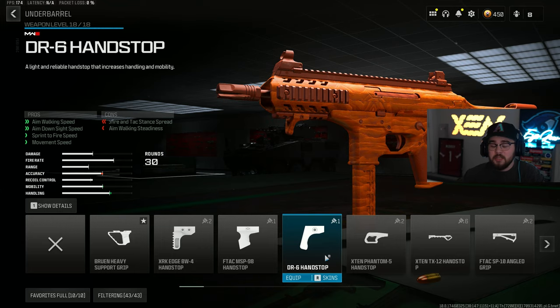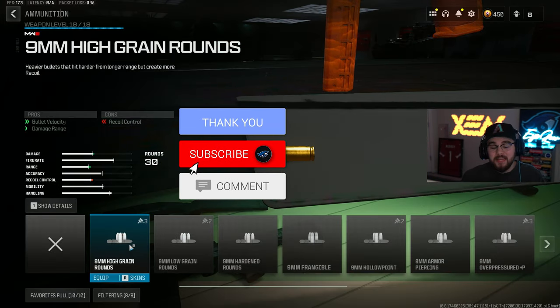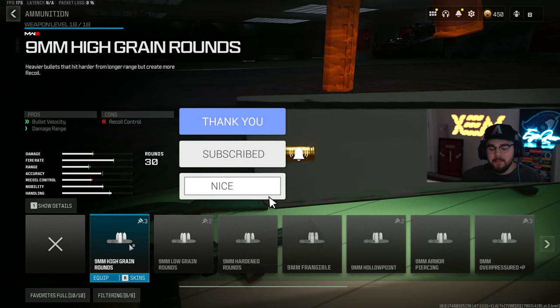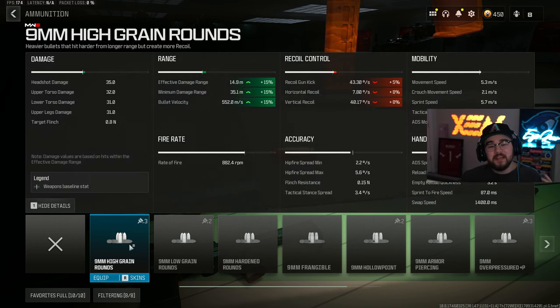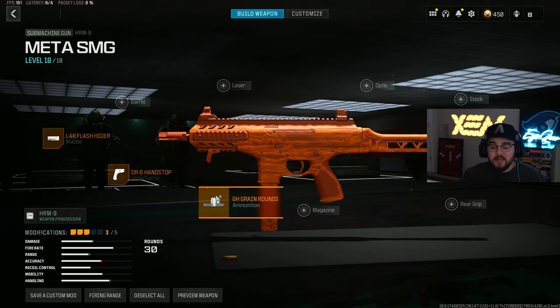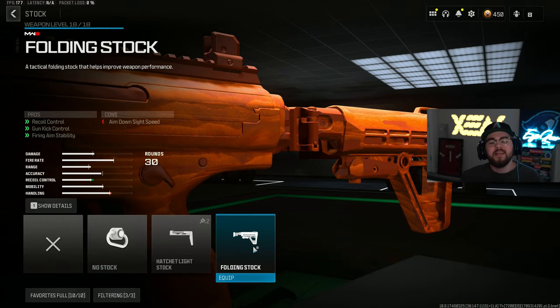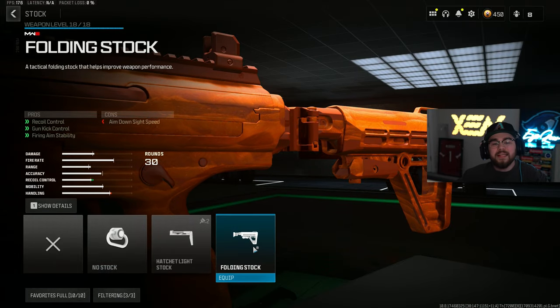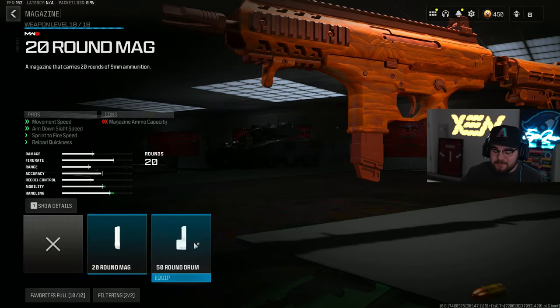For the next attachment we have the 9mm High Grain Ammunition, giving you bolt velocity and damage range. In my opinion it's a super slept-on attachment — it helps out the build a ton, making sure the HRM 9 is hitting harder and getting you closer to hitscan. With the fire rate on the HRM 9 and the high grain ammunition it can be a bit bouncy, so we're tossing on the Folding Stock for recoil control, gun kick control, and firing aim stability — making the HRM 9 super controllable and an absolute beam.